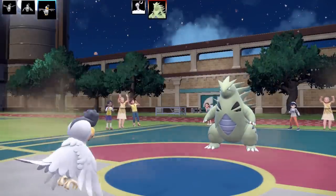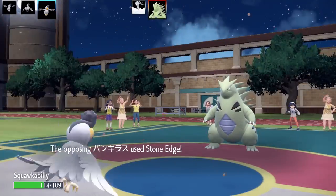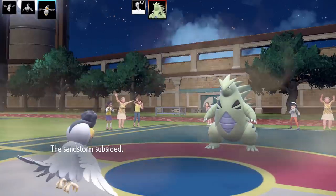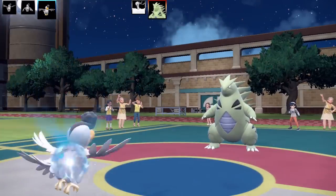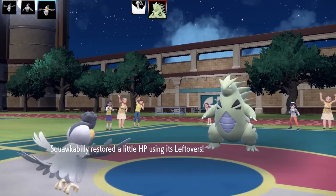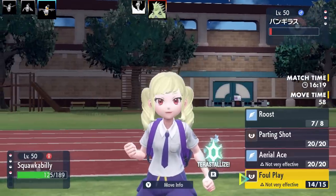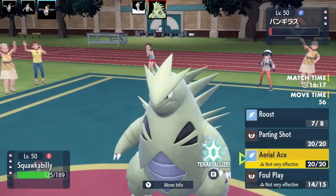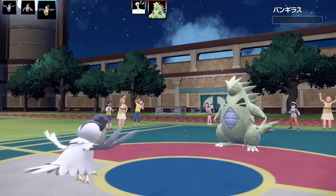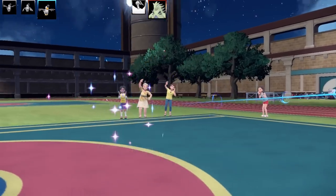I've got a plan — I go for Roost. Stone Edge misses, the sandstorm subsides, and I get a decent chunk of health back. Then I can attack the next Pokemon. I go for Ariel Ace for the disrespect. That finishes off Tyranitar. I genuinely thought I was going to lose to Tyranitar — that was scary but the bulky set pulled through.